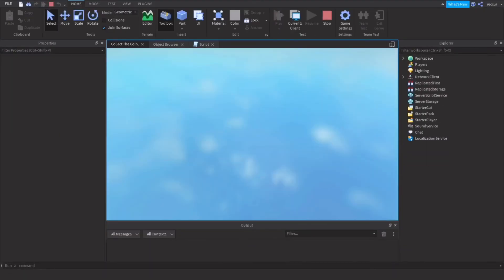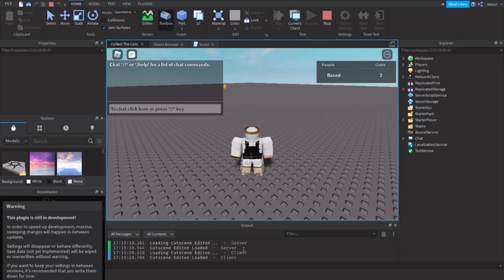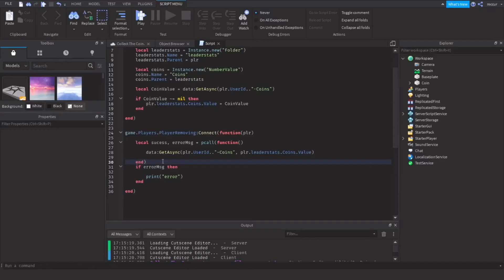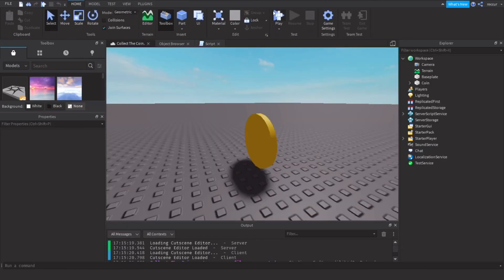Wait, hold on — I forgot. Sorry, it should be SetAsync. SetAsync is what you use when the player leaves to save the data — you set it to the data you want to save. Meanwhile, GetAsync is used when the player joins to retrieve the saved data. Sorry about that — my bad.